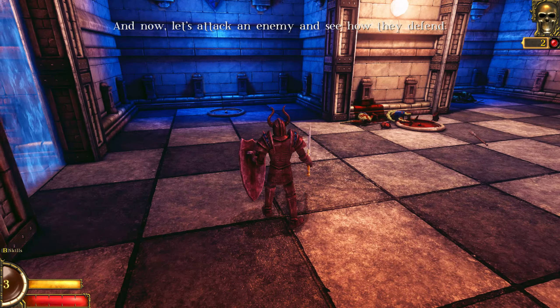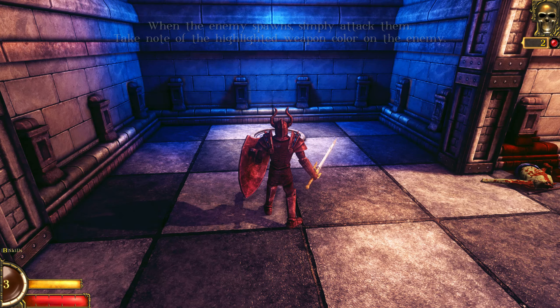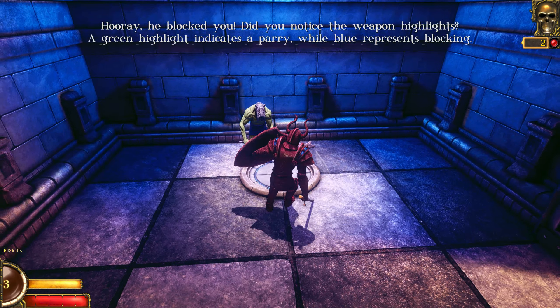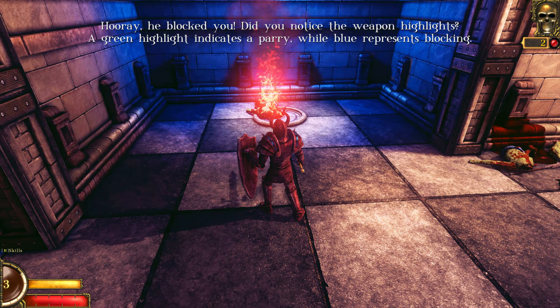Now let's attack an enemy and see how they defend. When an enemy spawns, simply attack them. Take note of the highlighted weapon color of the enemy. Hooray, he blocked you! Did you notice the weapon highlights? Green highlighted indicates parry, while blue represents blocking.